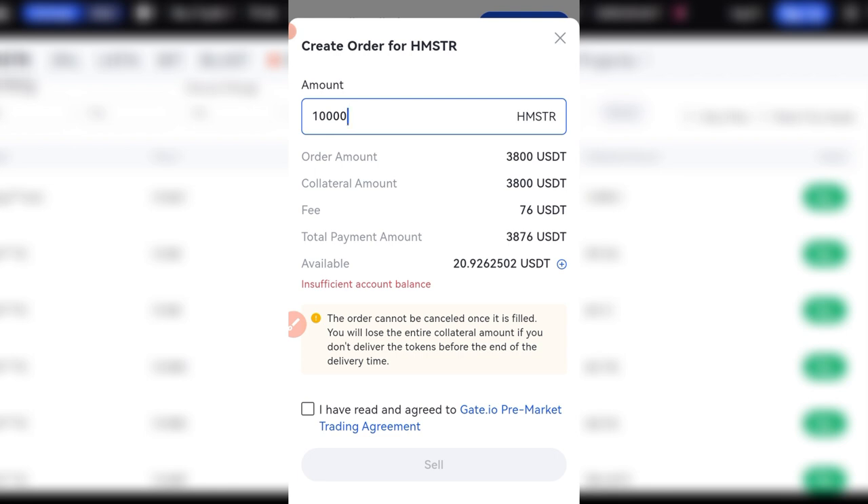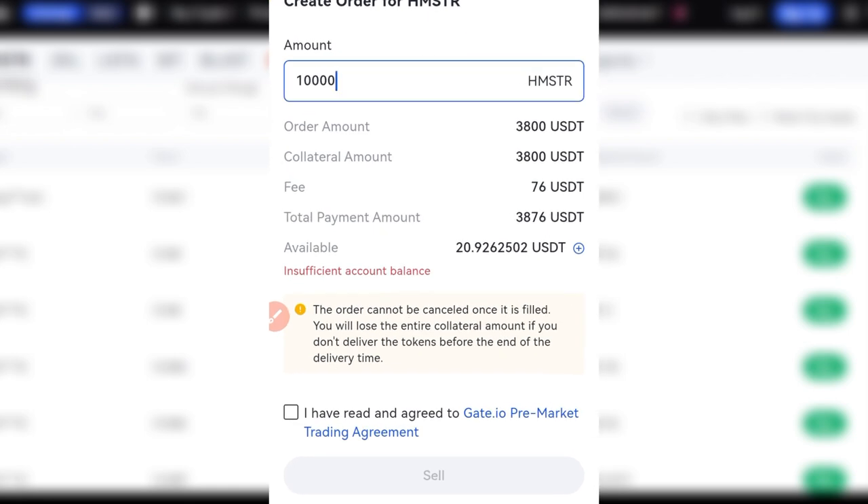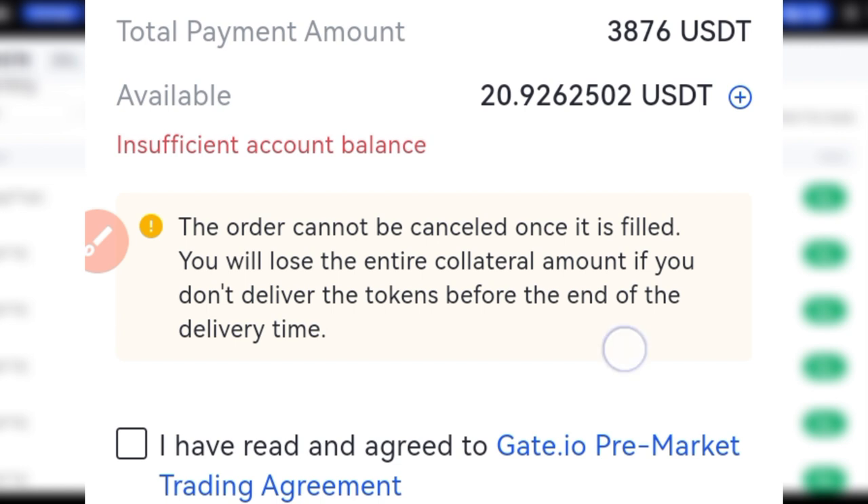I said in my previous video that if you have not joined Hamster Combat yet, you still have a chance to farm the coin for the airdrop. Instead of doing the pre-market trading, which is a bit risky — if you read the note from Gate.io, once your order is filled it cannot be cancelled and you could actually lose your money — instead of going through the pre-market, just wait on the day of the listing. You can buy immediately when it is listed and wait for the market to pump, then trade it for profit.